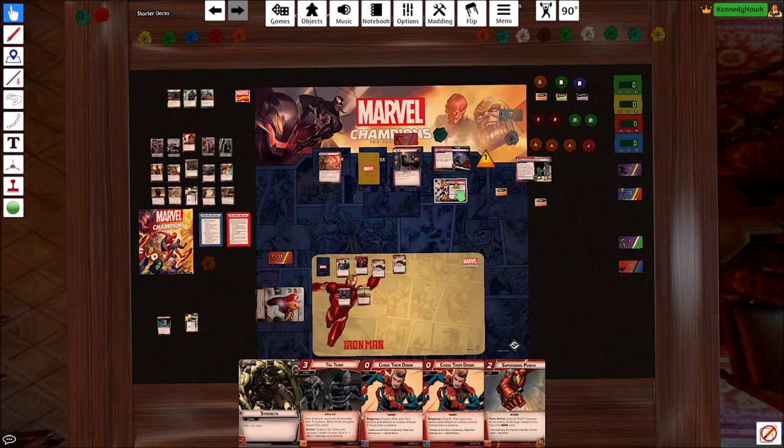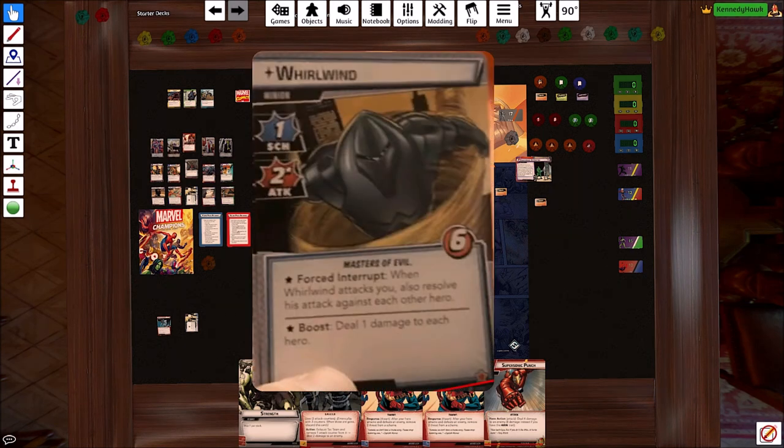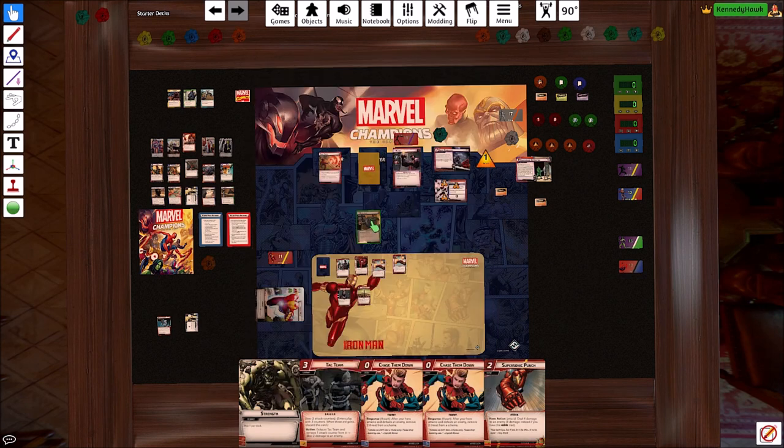We do not have our helmet yet, so we're not gonna get rid of it this turn unfortunately. Especially cause there's no minion out there, we actually need two hazard cards cause we shuffled our deck this turn as well. And we get a Whirlwind — so there is a minion out there now. I don't know if we're gonna be able to kill him, but we can try.